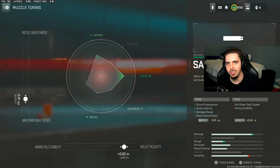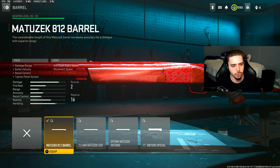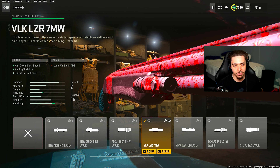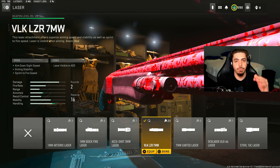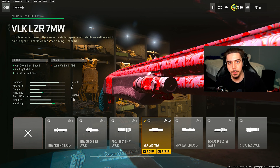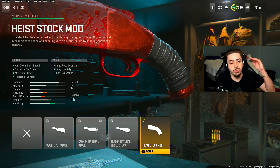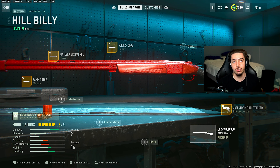We're staying away from recoil control and aiming stability — it's completely irrelevant for this build. I then threw on a barrel for more damage range and bullet velocity, tuned for damage range and aim-walking speed. I have the VLK laser since I'm aiming down sights constantly — it really helps with one-shot kills because the pellet spread is so much tighter in ADS. My sprint-to-fire attachment lets the weapon come up quicker after sprinting, tuned for sprint-to-fire and aim-down-sight speed. The final attachment is the Heist Stock Mod, which gives a huge increase in mobility so you can get up close and personal — note you cannot tune this attachment.